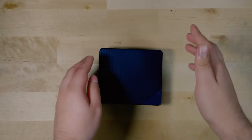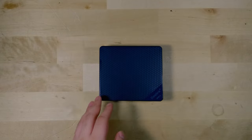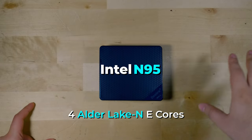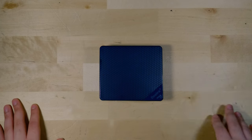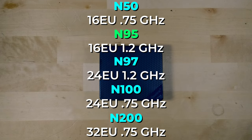Hey there, so last time I showed you 10 different games running on the B-Link S12 Mini. This is an extremely low-end system rocking an Intel N95, a 4-core Alder Lake N based CPU with 16 execution unit Intel HD graphics. The rest of the Alder Lake N series pretty much has 24 to 32 execution units. This is about the fastest 16 that you can get, but it is only 16.